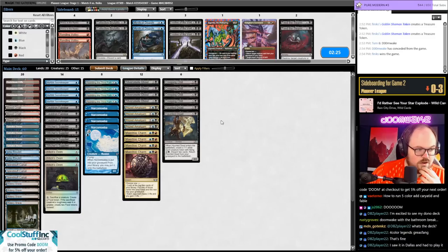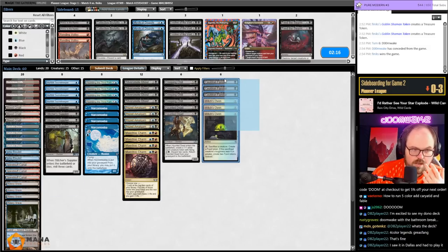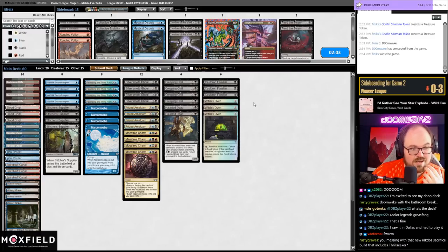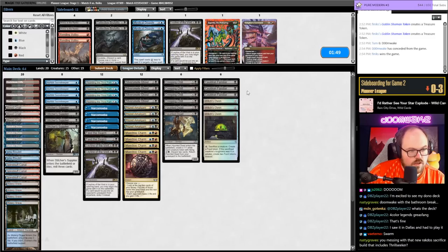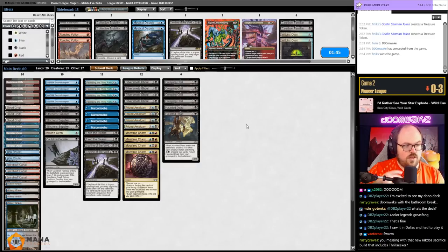Not really a lot to bring in here to be honest — probably don't want cat-oven since it's not the best against Mayhem Devil. Not sure I want Ley Lines — it does shut off Cauldron Familiar and it shuts off Croxa. Could bring in Feed the Swarm to kill Mayhem Devil. Maybe I'd do like this and keep in one Oven and one Cat as misers. Two Ley Lines is the perfect number.